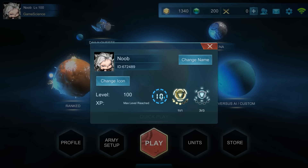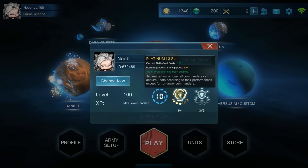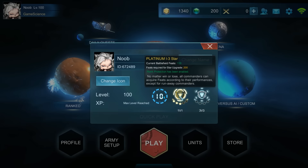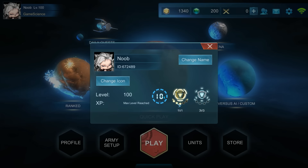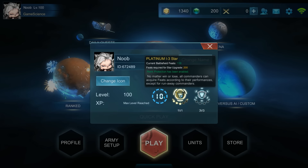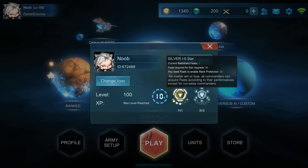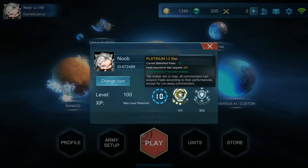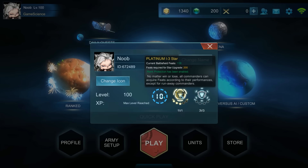Here you have your rating — platinum for both 1v1 and 3v3. You can see I am Platinum 1 rank with three stars. If you have Platinum 2 you also have stars. The ranking goes silver, gold, platinum, then diamond, then after that you get Supreme Commander.